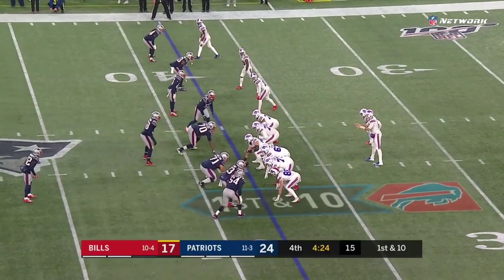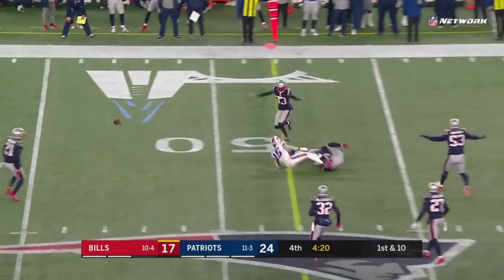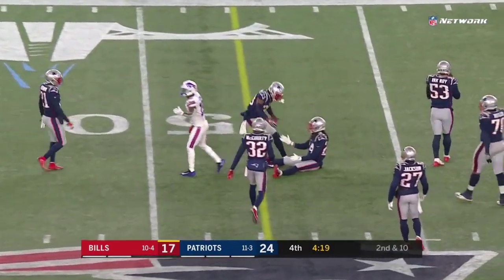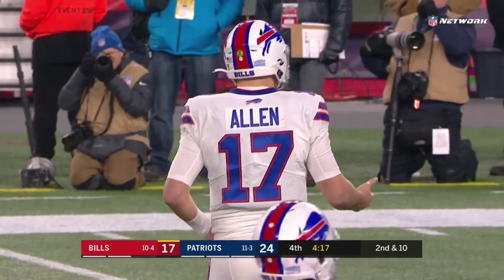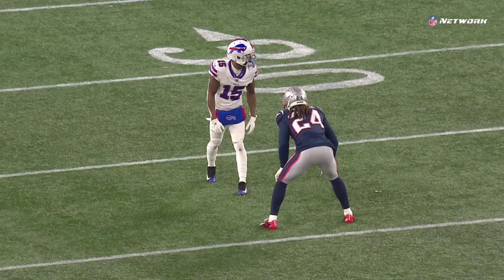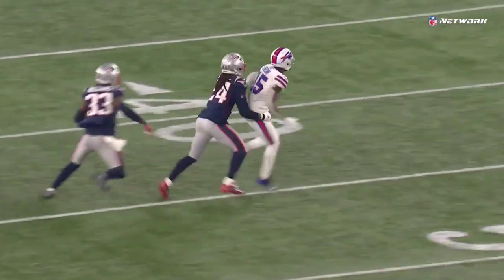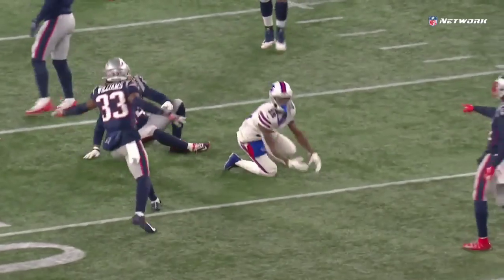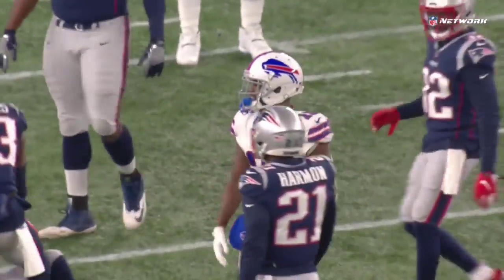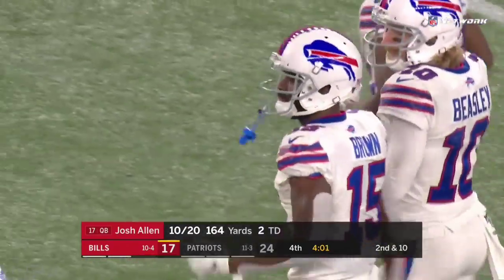You're learning a lot about a franchise on the comeback and on the rise — can they do it in this spot? Terrific coverage by Gilmore on Brown. Brown wants a flag; there is none. The battle of the top receiver vs. the top corner. When he loves to play tight man-to-man coverage, speed release to the outside, but there is no separation — even a right hand on the hip. That's what John Brown is saying: 'Hey, he pulled me a little bit, give me a flag.'